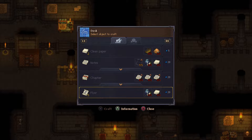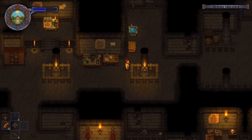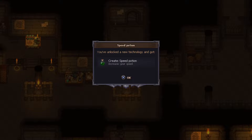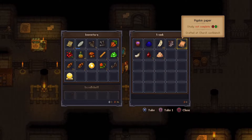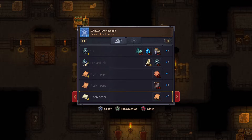Either way we need some clean paper — did we have some clean paper? What is speed potion? Oh, I can increase my speed, that's great. I have pigskin paper — I must have put it in. Have I not made clean paper before? I thought I did.